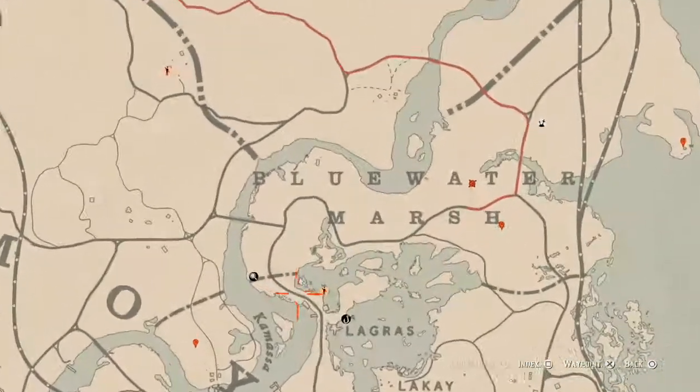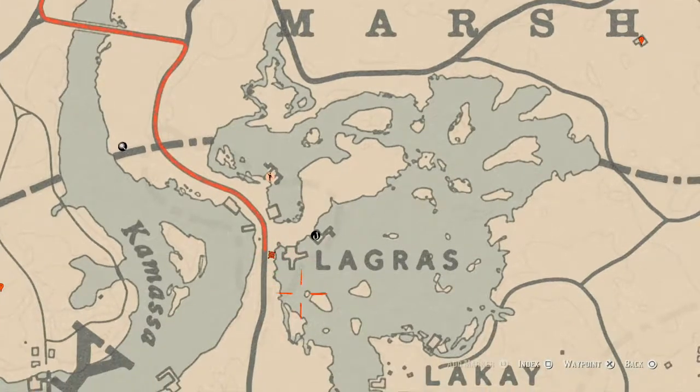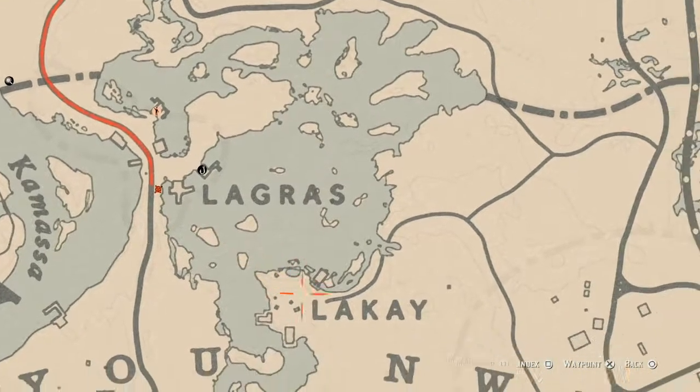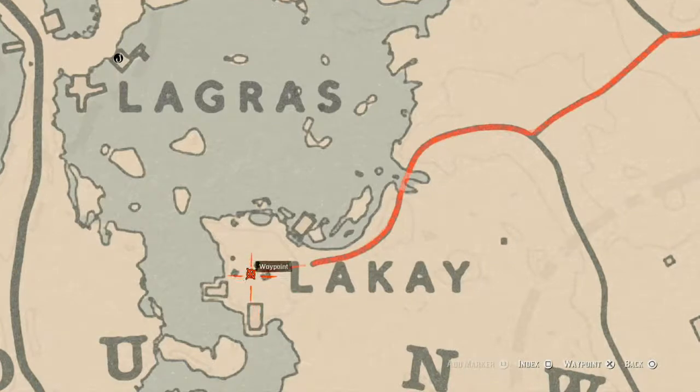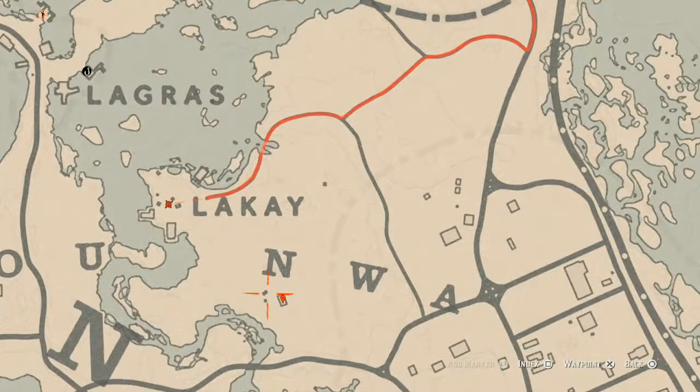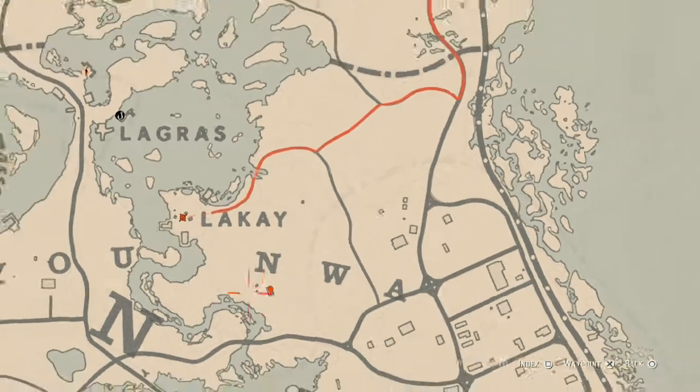There are a couple of lost jewelry items I wanted to tell you about. There's one right here — that's a lost jewelry item and you need your metal detector for that. There's a lost jewelry item right here next to the skull altar — you do need your metal detector for that. And this marker right here is another lost jewelry item, but this one I know what it is: it's not random, it's a Durant pearl bracelet, inside this house on top of the fireplace.